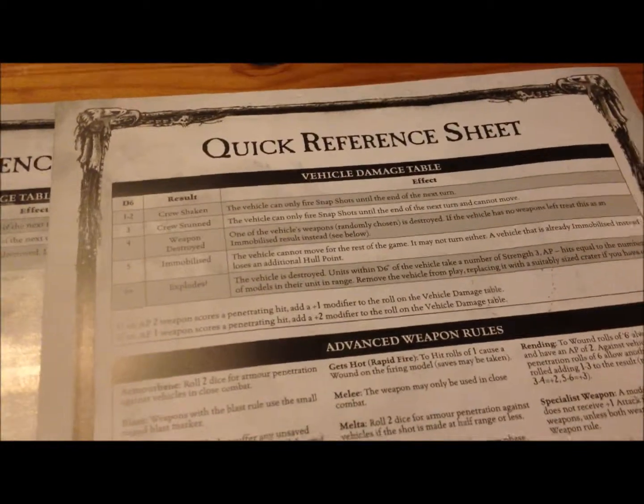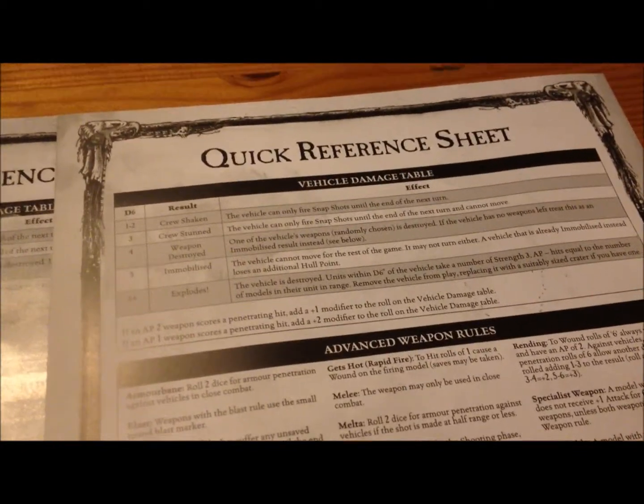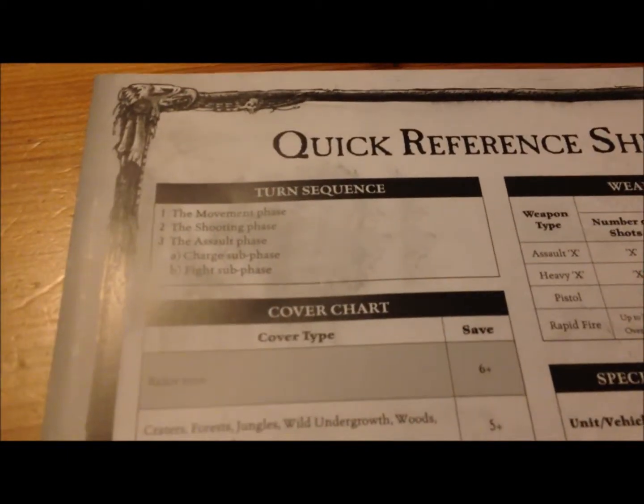Let's start over here. This is a quick reference sheet. Here we have all the effects of vehicles - and sorry about the flashlight, I've got two of them and one is slightly tougher than the other, it's just normal paper. We have the turn sequence, cover, and you also have the to-hit and to-wound tables - these are actually really handy.